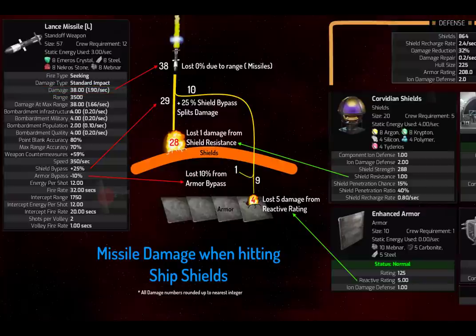Most weapons other than missiles have to take a damage reduction from range, but that doesn't matter here — wherever you shoot a missile from, it's not going to change. You would take range into consideration for other weapons, as we'll see in the torpedo example. The next thing that happens is the missile has a positive shield bypass of 25%, meaning a quarter of the damage passes through the shield. The 38 gets split to 29 and 10: the 29 is going to hit the shields, and the 10 is going to pass through the shields and hit the armor.